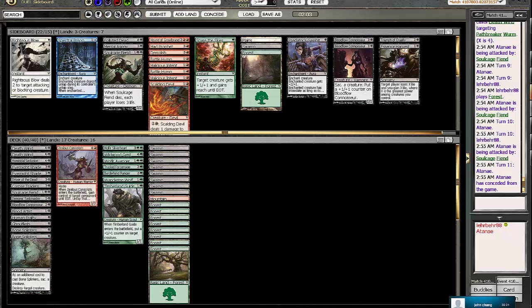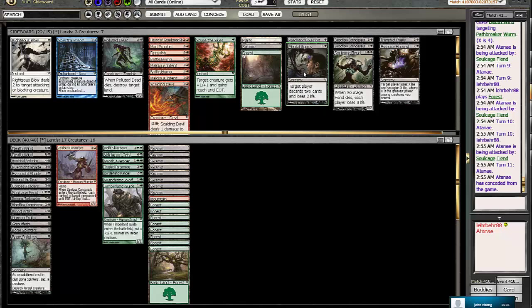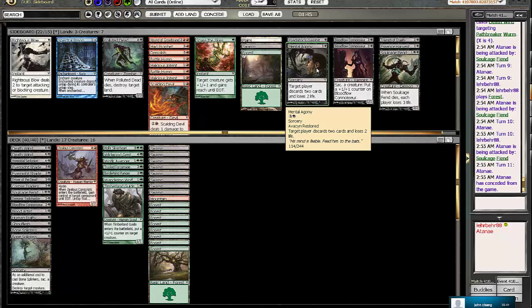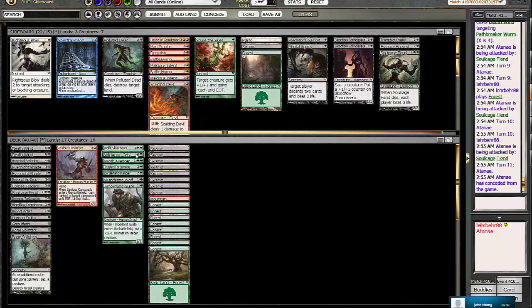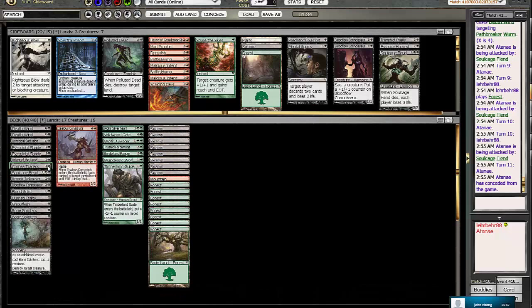So what we need to do is really attrition him out. Like you saw in that game - he played a guy, we killed it; he played a guy, we killed it; he played a guy, we killed it - until we had one guy on board and he had nothing left and we just won. So that's basically the game plan here. We want cards that can do that. The only card in our sideboard that could possibly do that is Mental Agony, because he might have a decent amount of cards in hand where it'll hit threats for us. So now we need to think about what cards are bad against him.